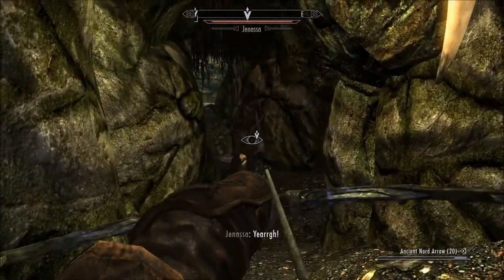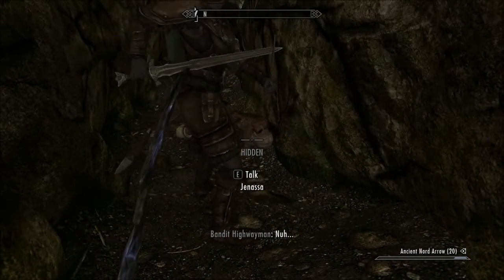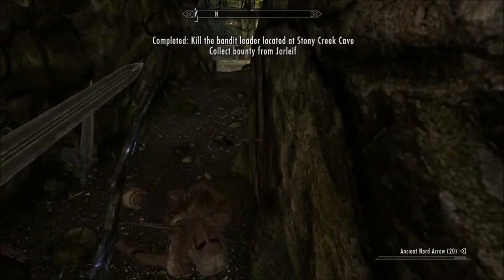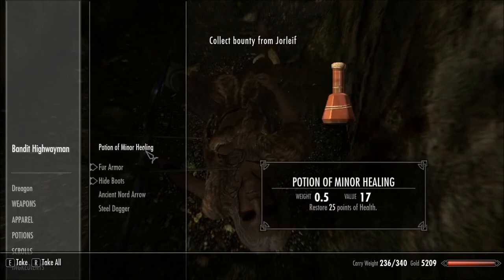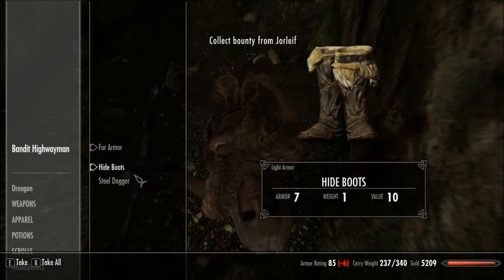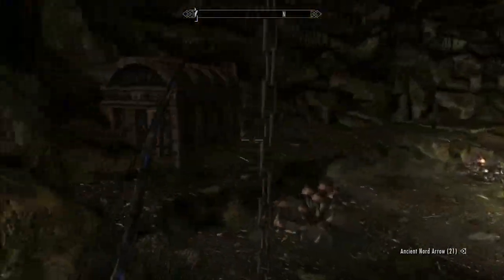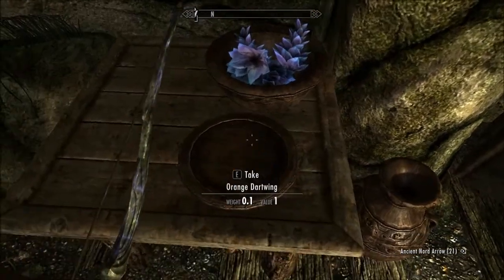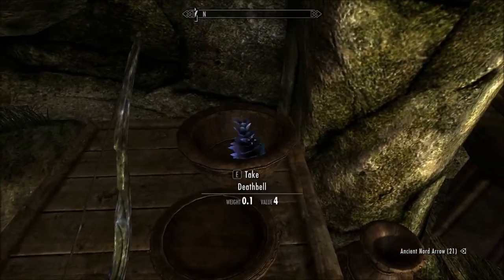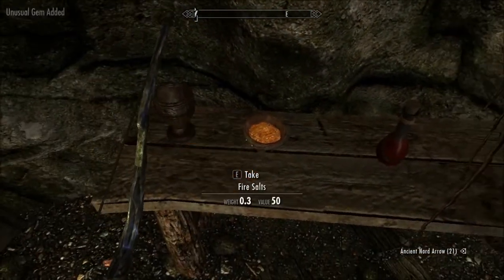Okay, you take her down. Yes! You paralyzed her! Alright! You killed her. Treasure map — oh, we'll do some treasure hunting then. Take all this crap.